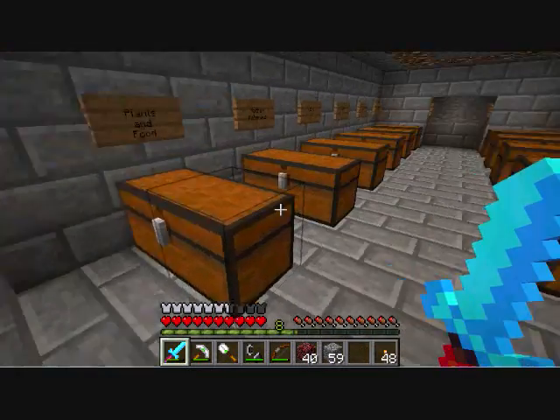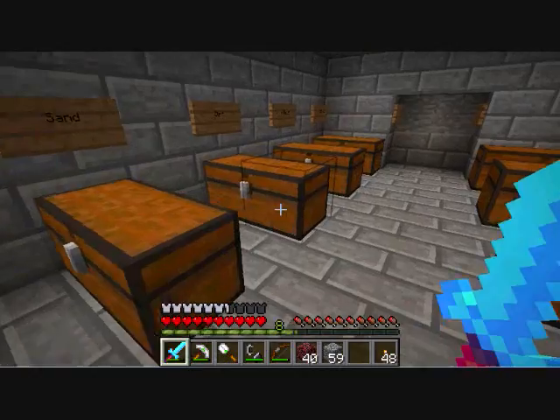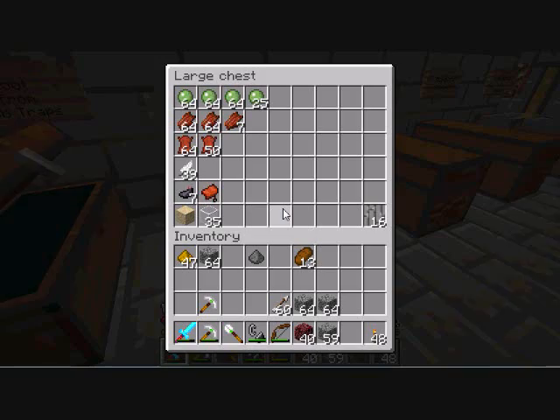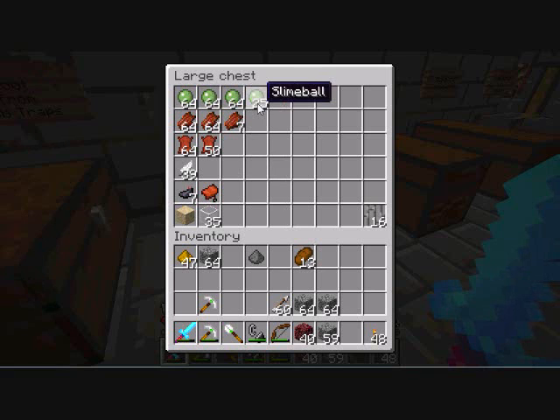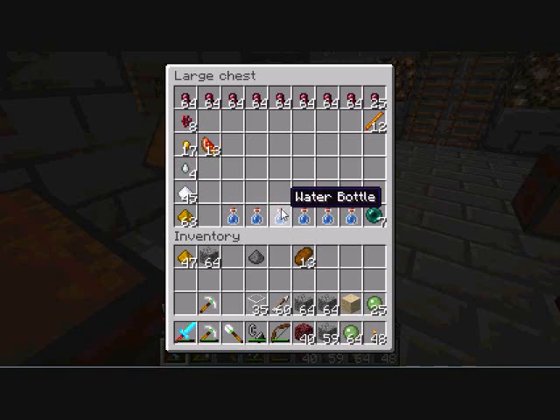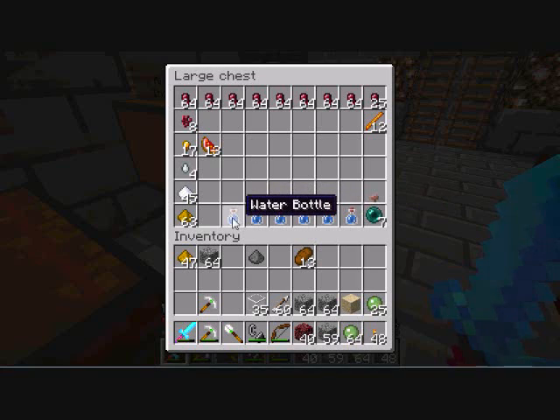What did I want to come in here for? There was something. I took all the sand when I came last time. I might be able to use some of those bones. I am going to take some slime balls, because I haven't found a slime chunk in my new home yet. I'll take the glass too. I need slimes for sticky pistons and I have none of them.